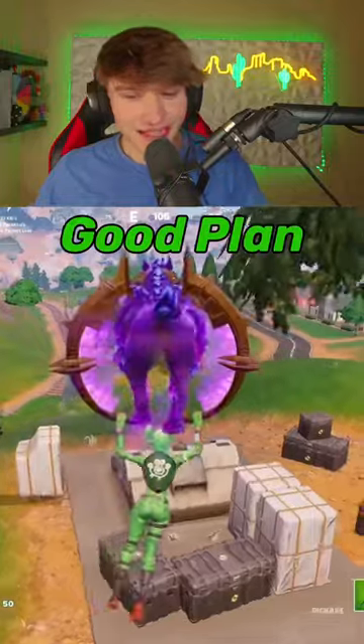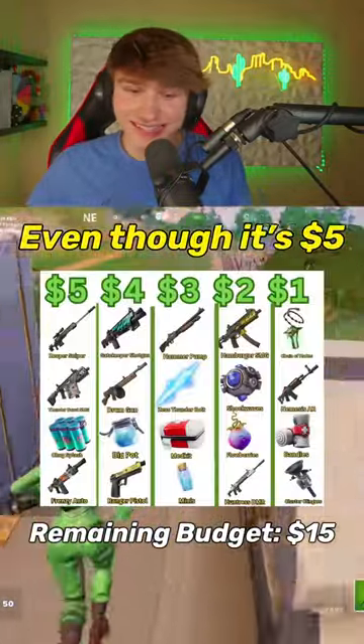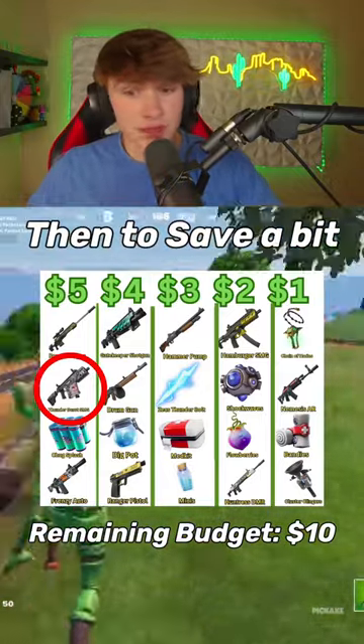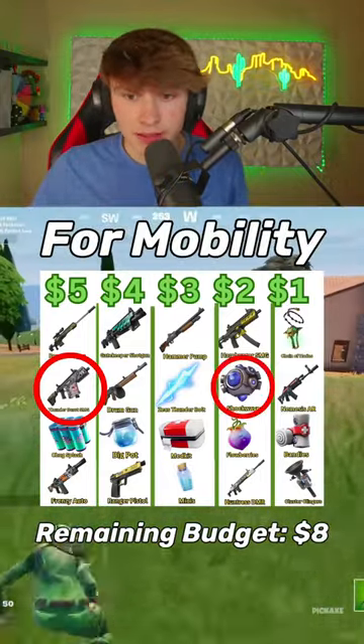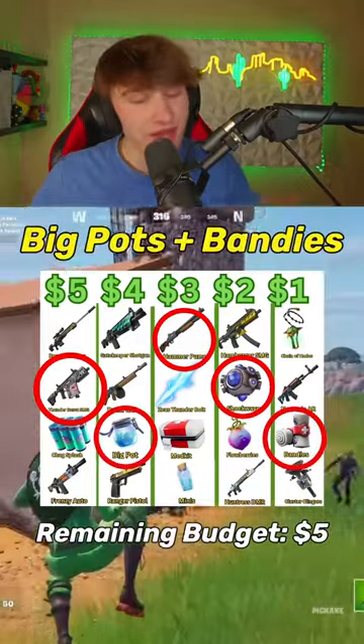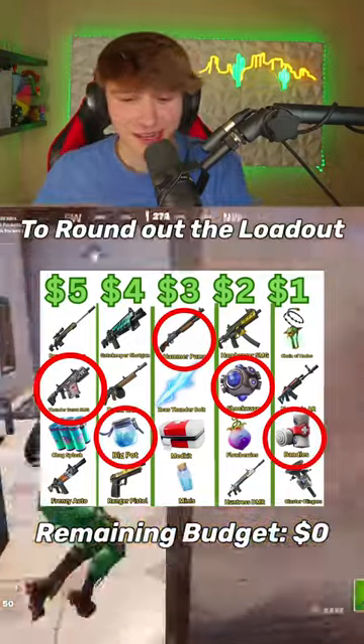I think I got a good plan here. To start, I think even though it's $5, I gotta go for the Thunderburst — that thing's OP. Then to save a little bit, I'll go with the Shockwaves for some mobility. We obviously need a shotgun, so we'll go with the Hammer Pump, and then for meds, we'll go with Big Pots and Bandies to round out the loadout.